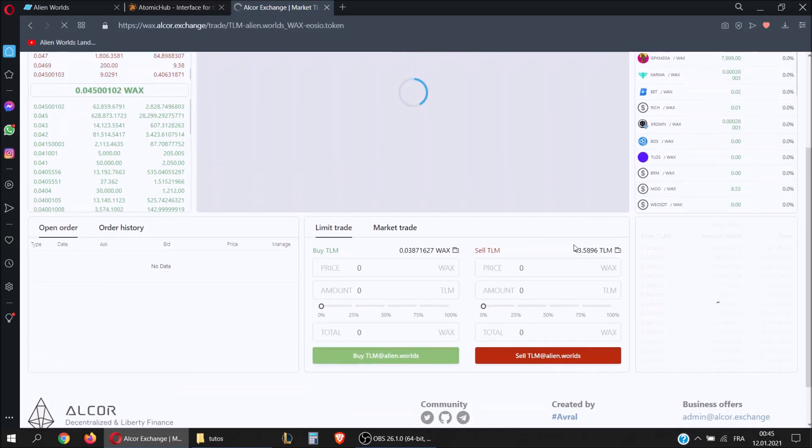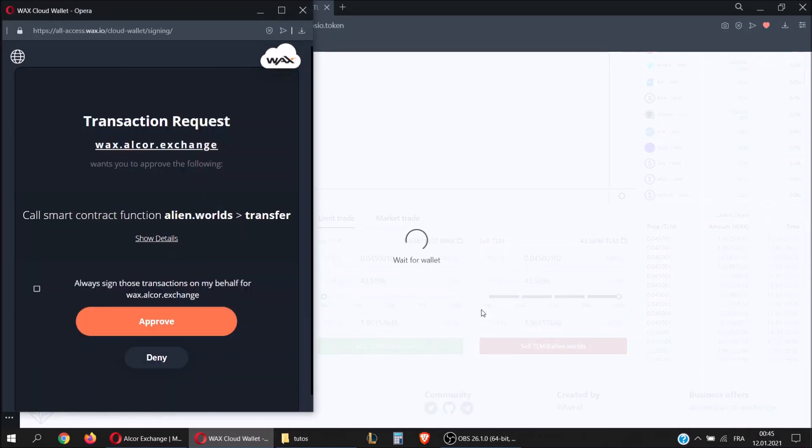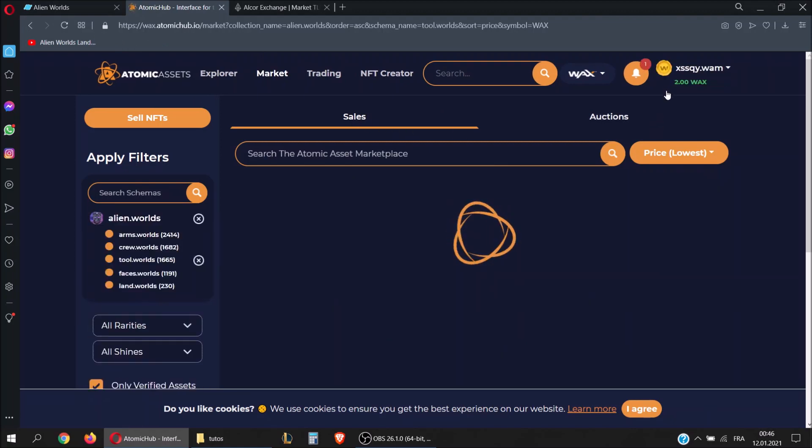Here it is — 43 TLM. You select the highest buy order, the price is already filled. If we sell 50% of our TLM we get 0.98 WAX; if we sell 100% we will get 1.96 WAX. Let's sell 100% — we hit the approve button and we should have our WAX in a few seconds. Here it is — now go back into Atomic Hub and refresh.